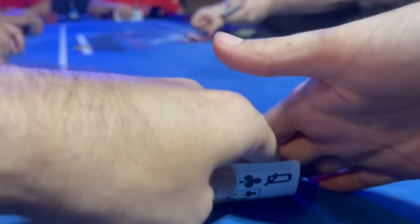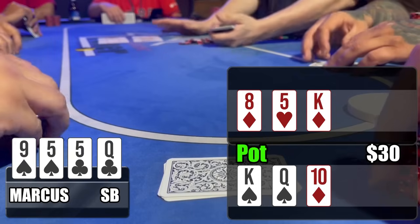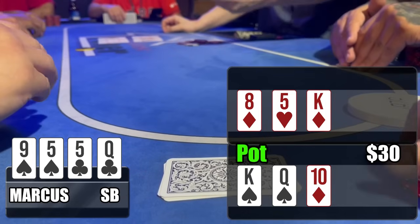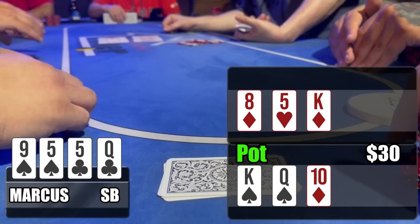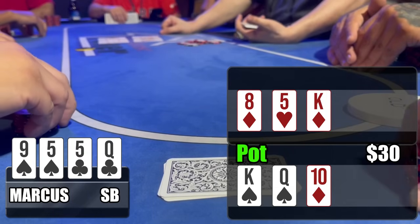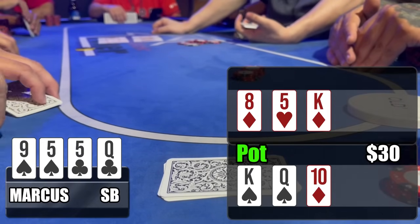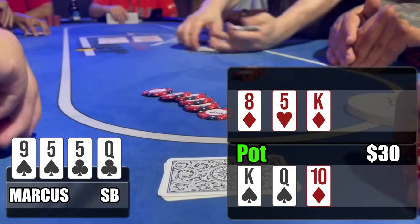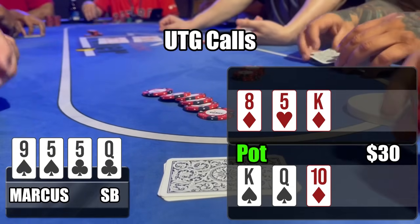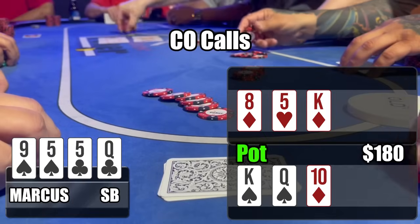Next hand is a double board PLO bomb pot. We look down and see nine-five-five-queen double suited on the fives. Flops come out eight-five-king with two diamonds up top, and king-queen-ten with two spades down below. We have a set up top and a nine-high flush draw down below — pretty decent hand. I decide to check since I'm first to act; action checks around until the button bets pot, which is $30. I have two options — folding isn't one of them. I can either pot it to isolate or just call.